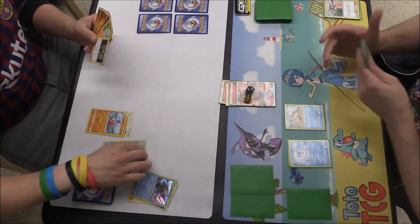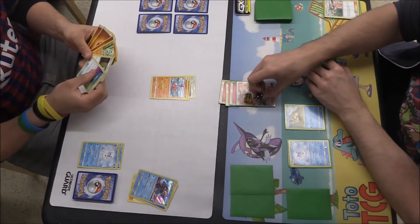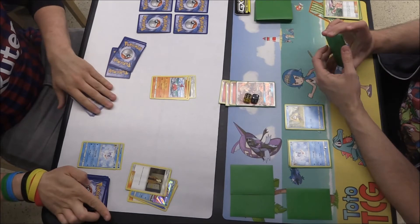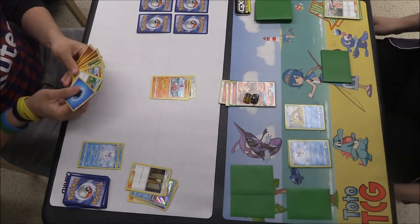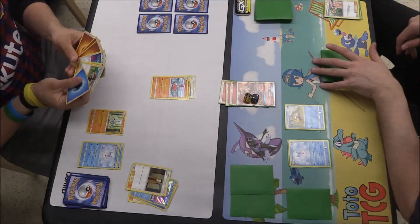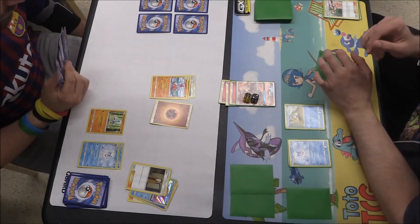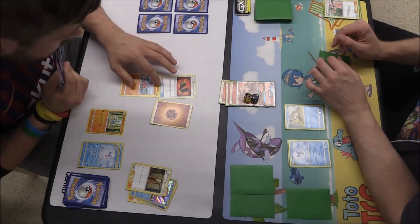130 for a knockout on the Tapu Fini. Looks as if he is going to be bringing up the Medicham — we've already got 80 on there, and I'm pretty sure that it's 190 in total, so this is going to be a knockout regardless, as long as he can get 1 Energy onto the Medicham, which he's already got. Meditite coming down on the bench there, Energy coming down there, so he will be able to get the knockout — and that's 2 prizes for him, which isn't exactly ideal, because that puts him in a really big advantage there.